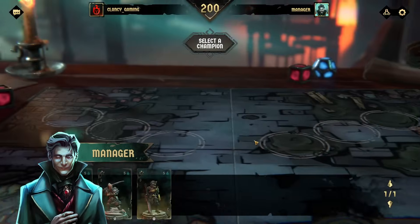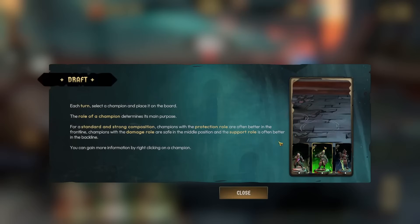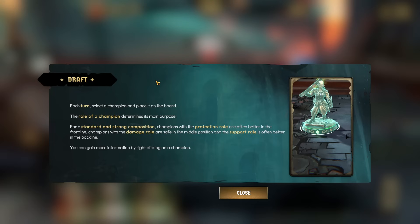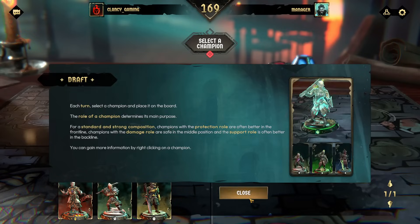With the first ethereal champions acquired, let me teach you the key mechanics of the game. A strategic selection of champions is the first step towards securing a win. Each turn, select a champion and place it on the board. The role of a champion determines its main purpose - champions with protection role are often better in the front line, damage role in the middle, and support in the back line. Is there ever any instance where you don't want that exact lineup?